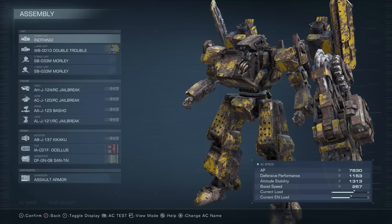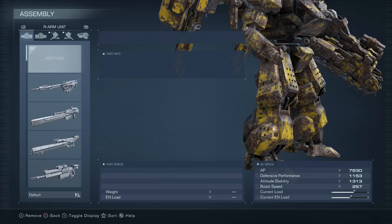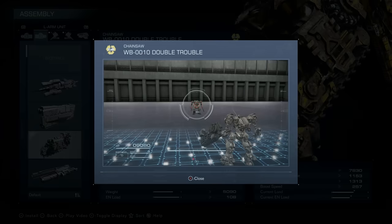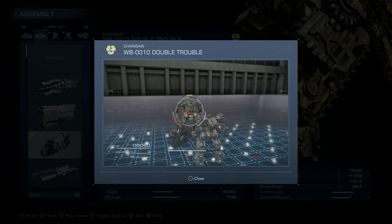Now let's go over the build. We equip nothing on our right arm so we can punch people in the face and assert dominance, and also to extend our stagger combos. We use the double-trouble Chainsaw for its damage resistance while revving, and to instantly ruin our opponents' lives.